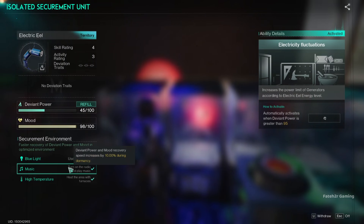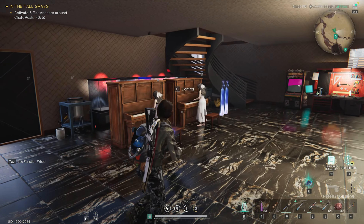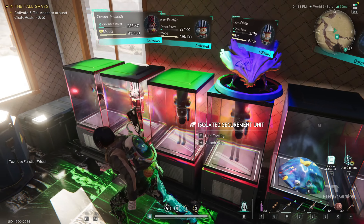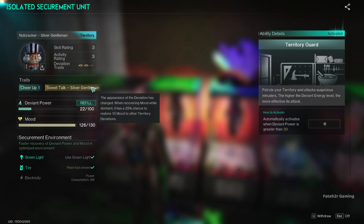Tip number three: to increase mood and power, use the required things suggested by the requirement unit. Tip number four: use Rebecca to increase power and mood.